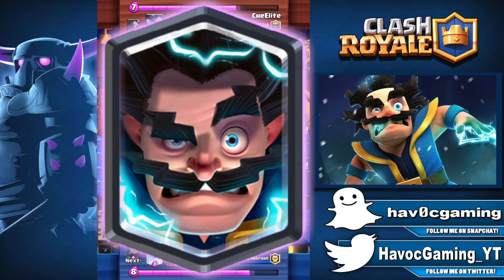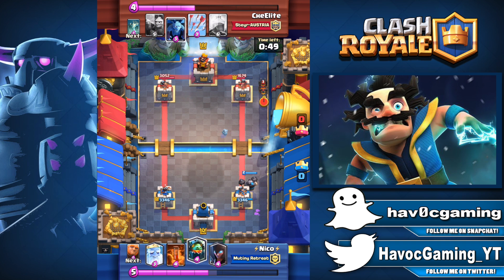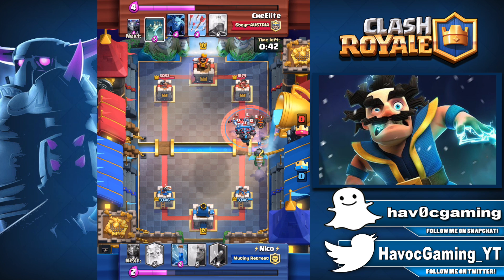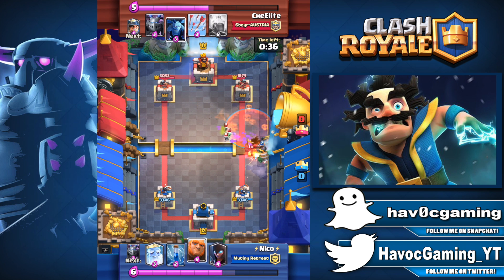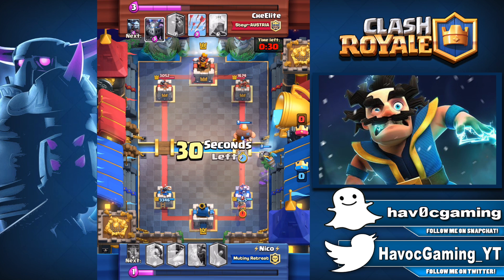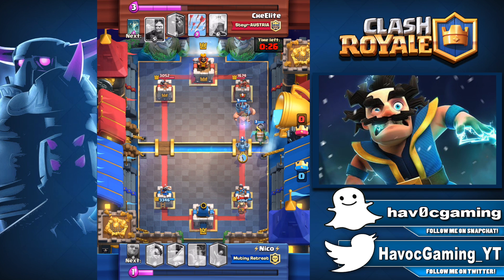Number 8: The Electro Wizard. This card was released about a year ago and it's been a pretty good card so far. It can reset cards, retarget, and even has a deploy zap which can take out small troops. It isn't bad for 4 elixir. With a 21.7% usage rate, it's currently standing strong and I don't see it going anywhere. It's been nerfed a few times and buffed once, but I think it's in a perfect position right now — well balanced.